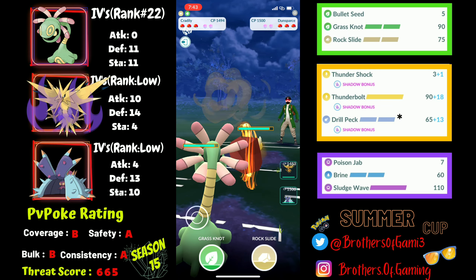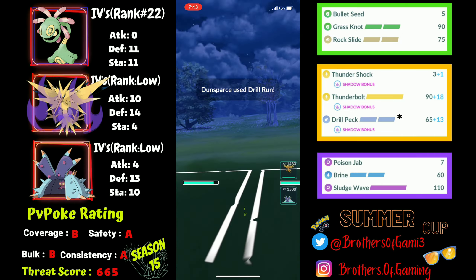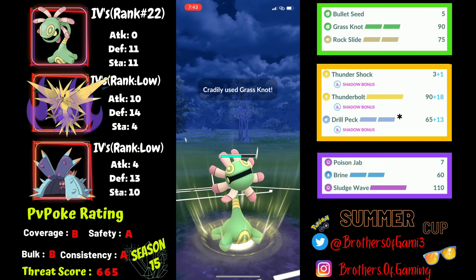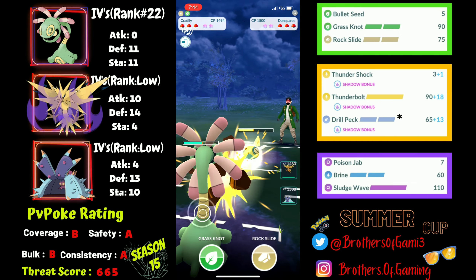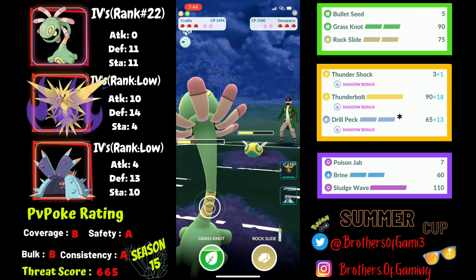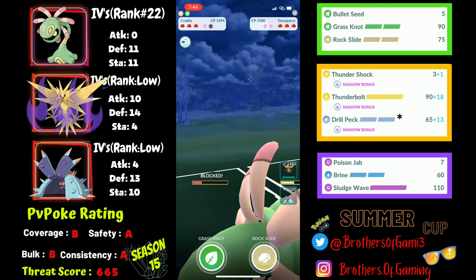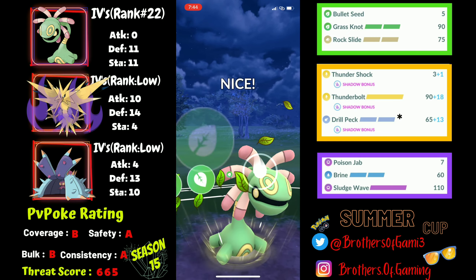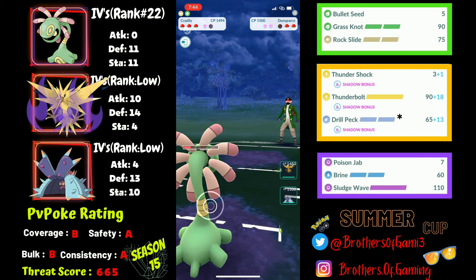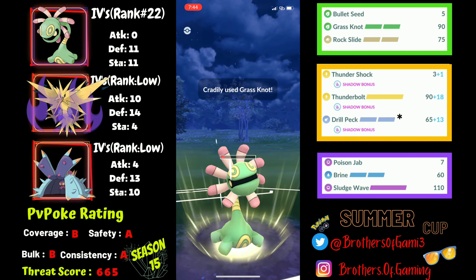Moving to the next battle, I pick up a lead against Dunsparce again — it can be a core breaker for both backline Pokémon. I go for neutral Grass Knots to put it low enough for Toxapex to get a farm down. If I can get hydro energy I'll shield an incoming Drill Run to draw the first shield, forcing them to shield. After shielding Drill Run, I go for Grass Knot — they don't shield — so I go for the Bullet Seed farm down.